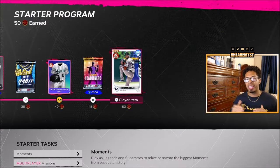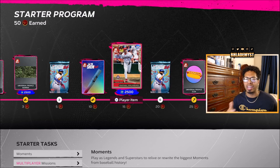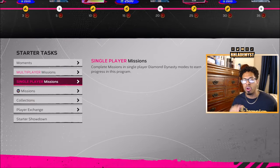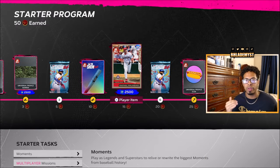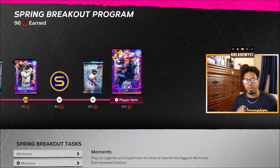To get from four to six cards, just go ahead and knock out the Starter Program, which you most likely have already done because most of the missions involve things you do as you play whatever game mode you like inside Diamond Dynasty.